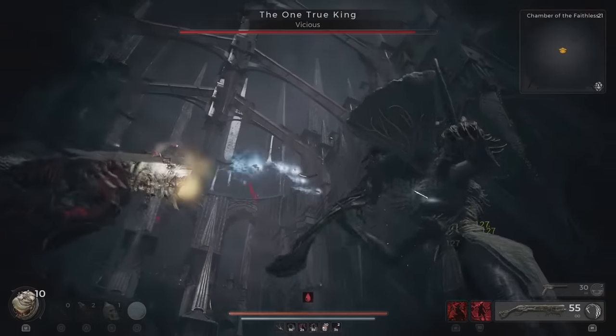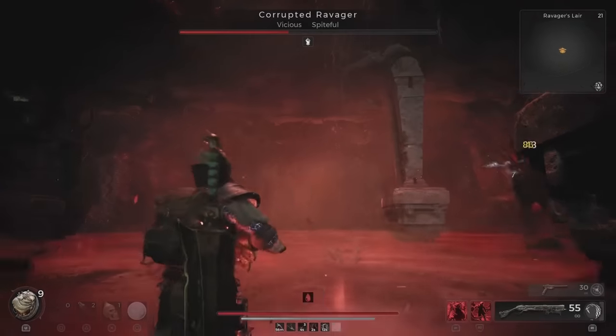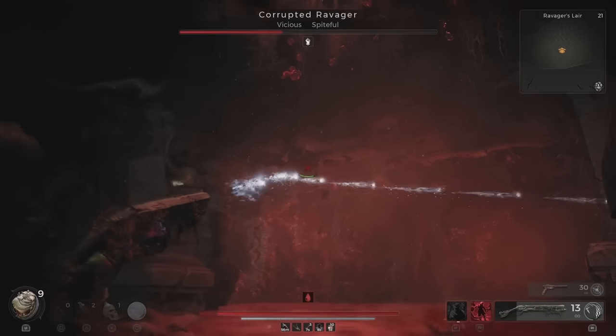Now let's get into the build that I used for it. I went with the classes Gunslinger and Challenger, with the skills Bulletstorm and Rampage. The weapon isn't really a high damage dealer, so we make up for that by attacking super quickly with an insane fire rate. Both skills give us a tremendous amount of fire rate and reload speed, which works great on the Monarch.